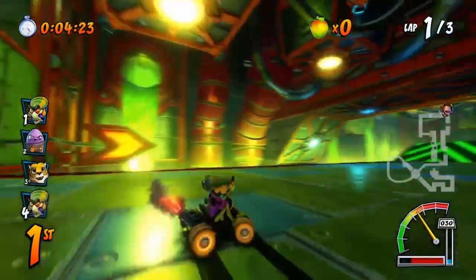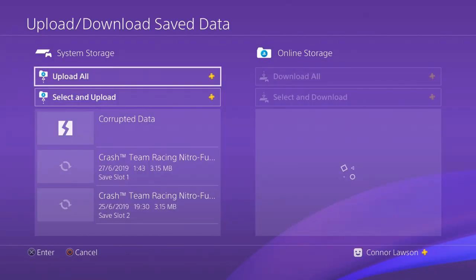When you go into your files, you'll have something along the lines of this: save slot one and save slot two are your adventure mode progresses. The reason I have two is because before I did this, I lost all the characters I unlocked in adventure mode and had to do another save slot to unlock them all again — that's Fake Crash, Pinstripe, Komodo Joe, Papu Papu, and Ripper Roo.